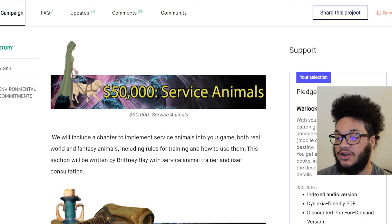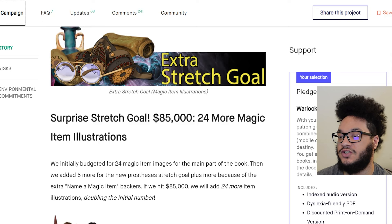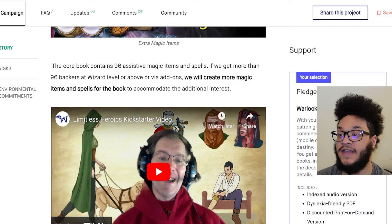This section was written by Brittany Hay with service animal trainer and user consultation. Extra stretch goals: the prize stretch goal at $85,000 gave you 24 more magic item illustrations. At $100,000 you get a 100-plus character book and extra magic items. The core book contains 96 assistive magic items and spells. If we get more than 96 backers at Wizard level or above, or via add-ons, they will create more magic items and spells for the book — which I believe we definitely reached.